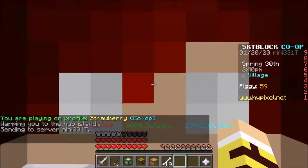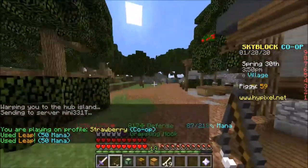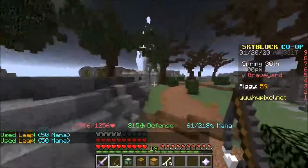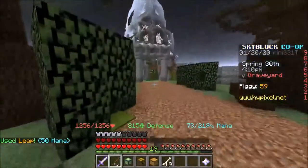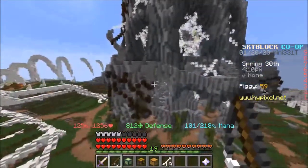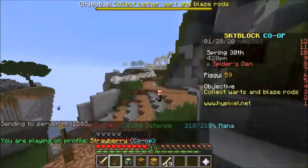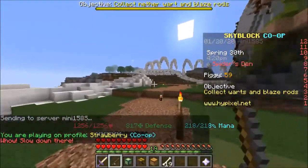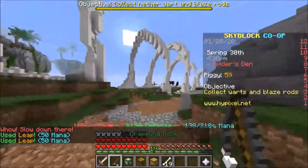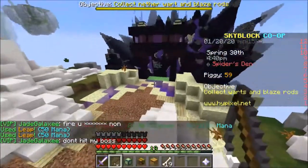Warp hub. How do you get to The End? You go to the spider's den, which is around this area - I think it's right here, the graveyard. You go to the graveyard area and there will be a portal right there, that's the spider's den. You need combat level to unlock the spider's den. Once you go to the spider's den, you can kill some spiders to get some XP and level up your combat a bit. Then you go to The End - you need a certain amount of combat level to unlock it.